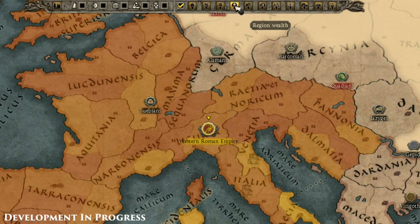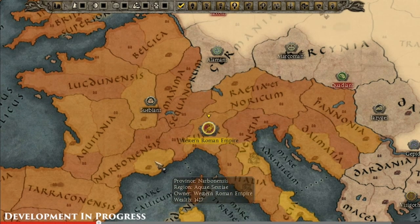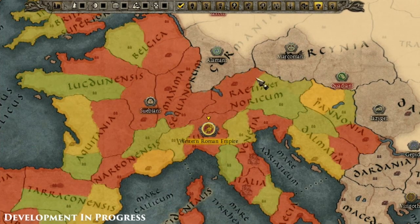Historically, Great Britain and North Africa were also very productive. You can see Massilia — or however they've renamed the province — with a wealth of 1,417. You're definitely going to want to guard these key regions. Look at all those barbarian forces at the gates, staring down the Western Roman Empire — I'm very interested to see how the invasions play out.